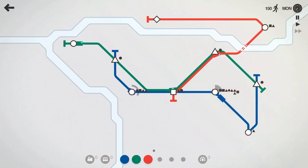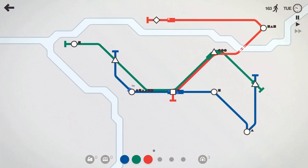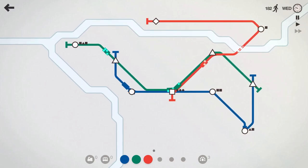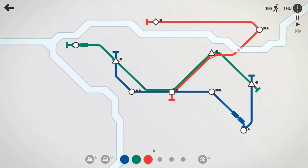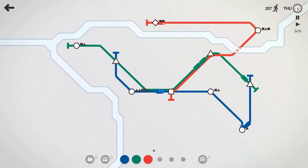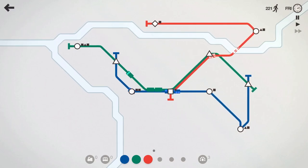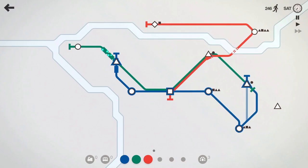I think we should be fine. We've noticed in some previous levels that having multiple lines overlap stations gives us a little bit better of a score, so we're going to keep an eye on that. We can't have every line hit every station or that'd just be pandemonium, but I think this is a good balance. We're about 200 people moved, Thursday, cruising right along. The blue line has a single train and then another train with an extra carriage. The green line, same thing. The red line only has a single train right now.